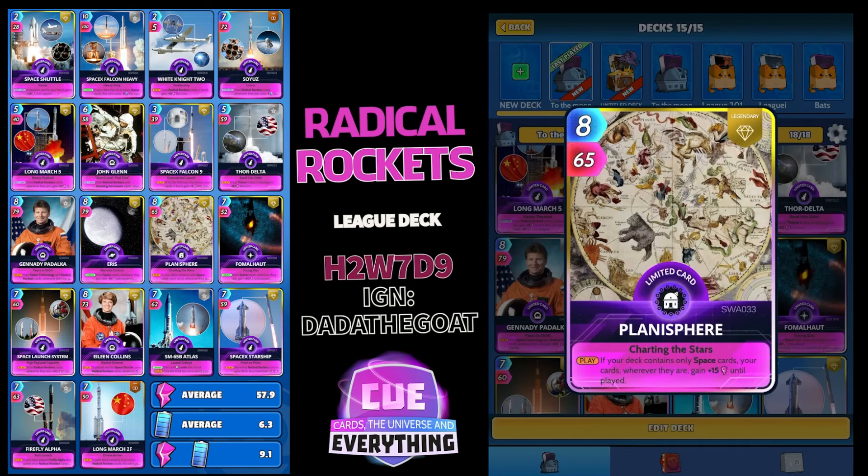Planisphere: another good space card — 8 for 65. On the play, if your deck contains only space cards (which it does), your cards wherever they are gain plus 15 until played. Very nice.